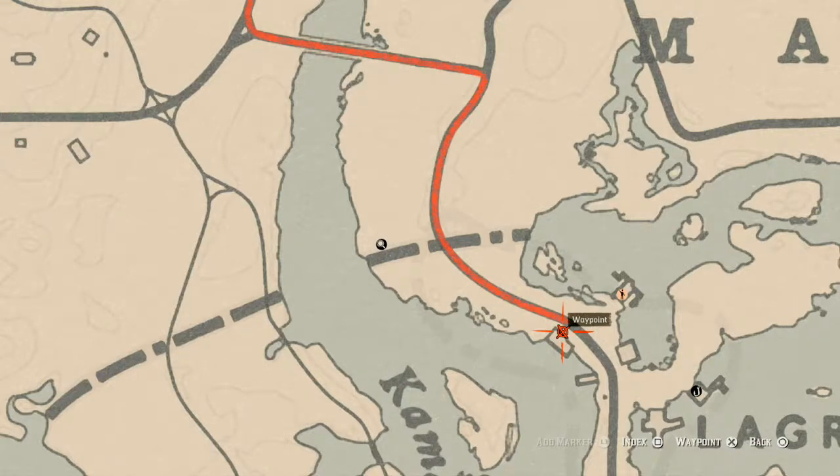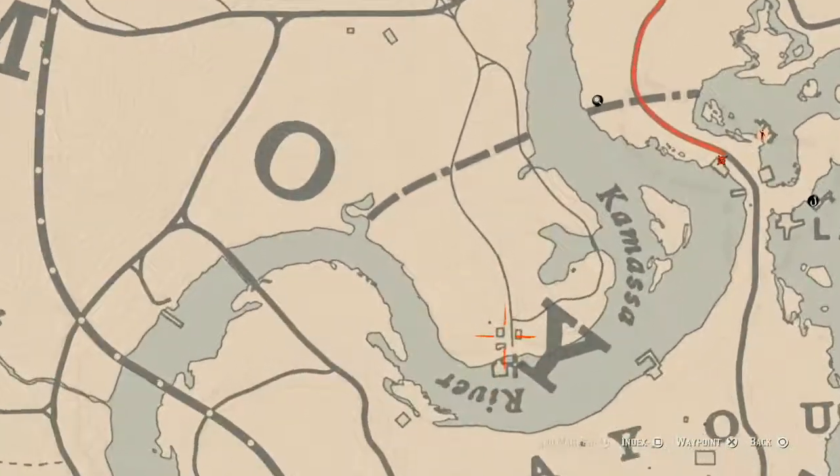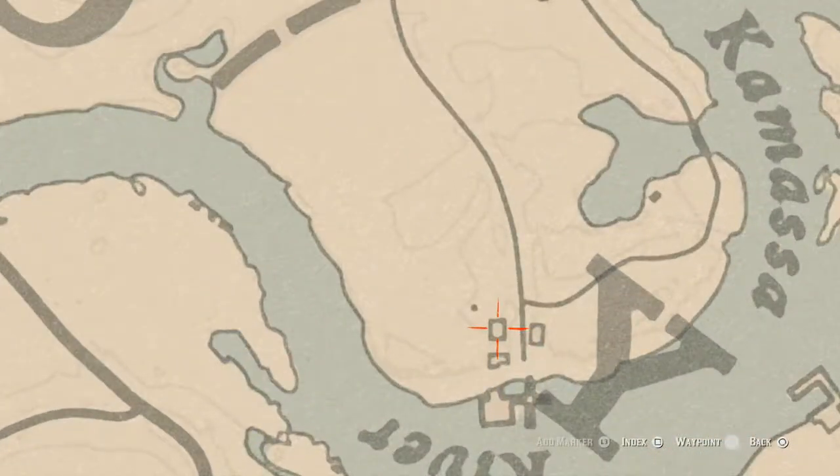Let's go across the way — inside this old saloon or convenience store, on the counter, you will find an Old Time Gin antique alcohol bottle. Go get that as well.